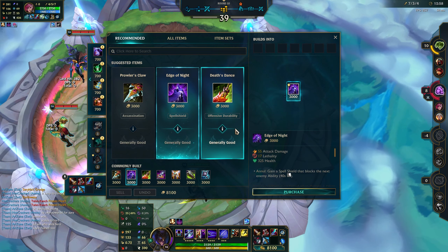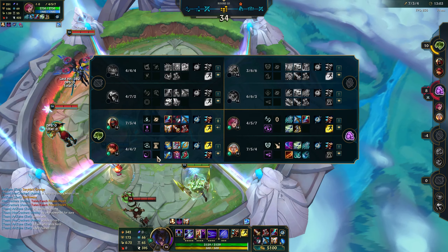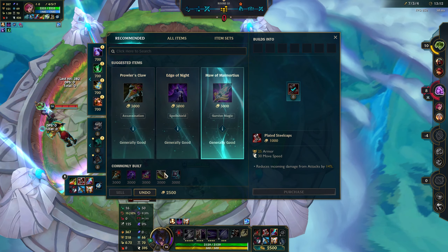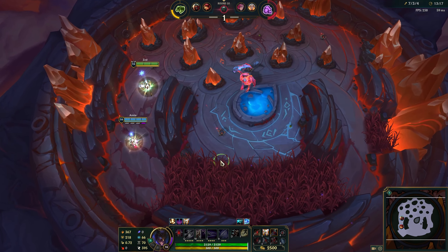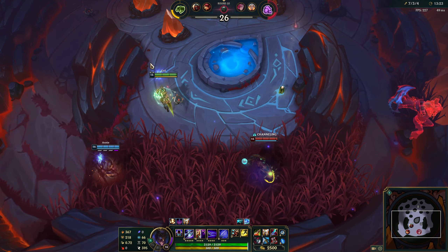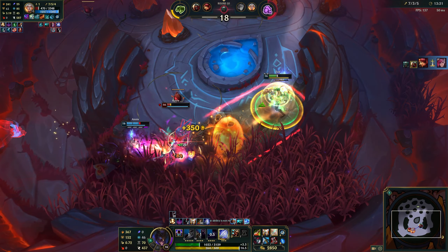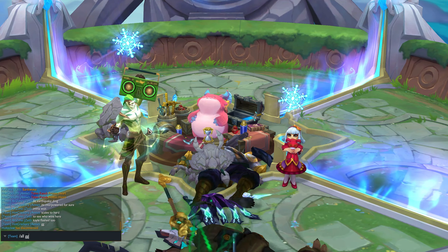Alright, see what we got here. Probably Guardian Angel. Kale's probably going to go Guardian Angel too. I feel like that makes — I messed up. It's fine. I was going to go for something else. Nice. We got him. Let's go. Earthquake damage, baby. 2000 that round. GG.